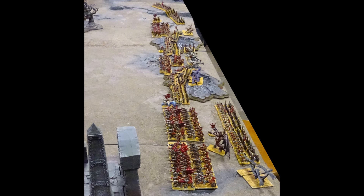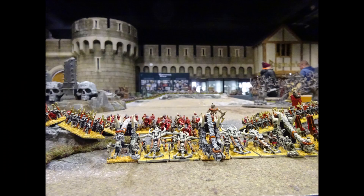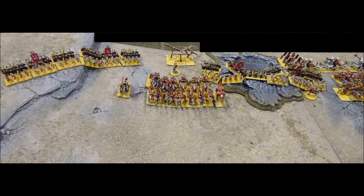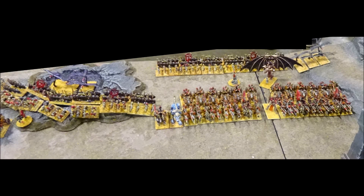The undead deploy with their cavalry and infantry brigades interspersed. The army employs a refused flank deployment on their left, with the artillery covering the open ground in the centre. Monsters are mixed in to support the cavalry brigades, with the characters taking up equidistant positions to issue commands.